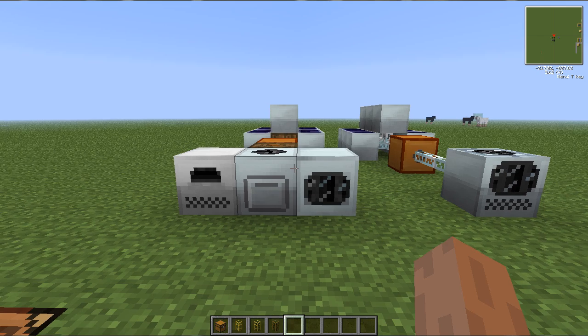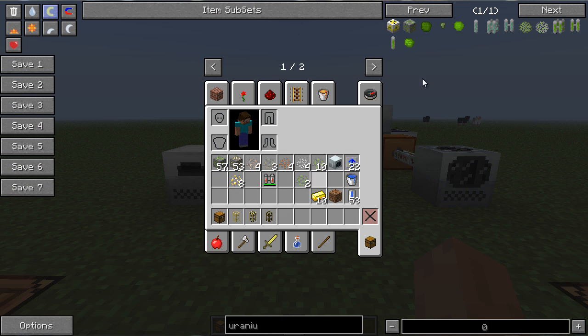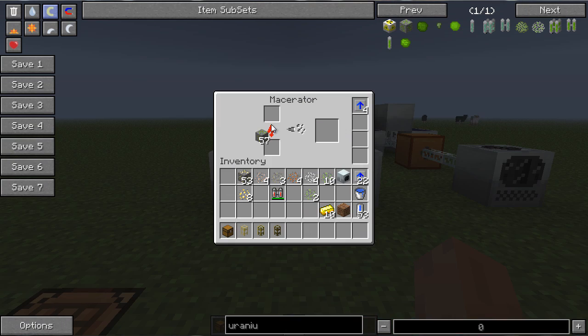Even if you don't use it for the extra ores, because it is kind of a lengthy process, you have to use it for a nuclear power plant. What you're used to in the past is when you see a uranium block down in a mine, you would get uranium dust. But now you get the uranium block instead. So we go to the macerator and stick in the uranium block, and it comes out as crushed uranium ores. Through this process, we'll actually end up enriching this.